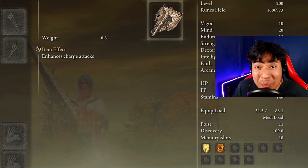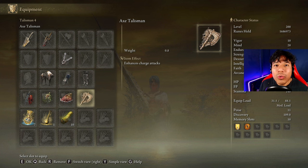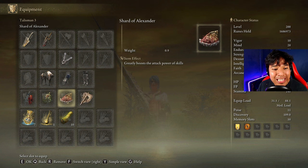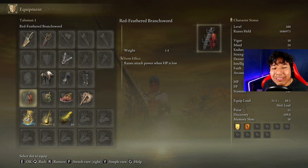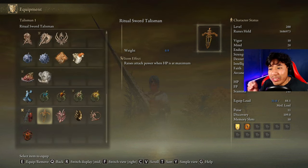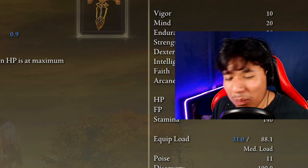I just tested and saw that it's pointless to use that talisman. We are going to be using the Axe Talisman, the Shard of Alexander, the Lightning Scorpion Charm, and the Red-Feathered Branchsword. But as I said, you don't have to use that one — you can use the Ritual Sword Talisman and play with 99 Vigor to be more powerful.